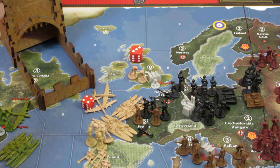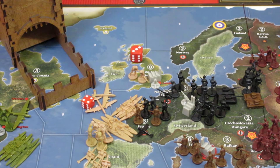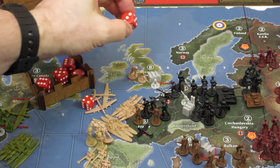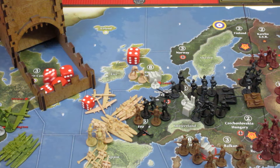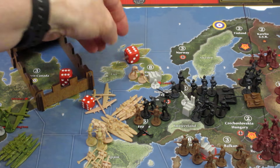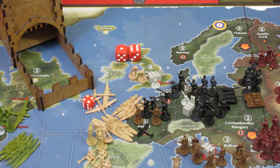Now we have eight units rolling at two — four infantry and four artillery, so eight dice hitting on twos. I'll split this into two sets of four. First roll: one more hit for a total of four hits. Second group: two more hits, we're up to six hits. We also have two bombers coming in — one more hit. That's a total of seven hits against the defense in France. France has six defenders, so the first invasion has completely annihilated all troops in France. They do get to retaliate though.